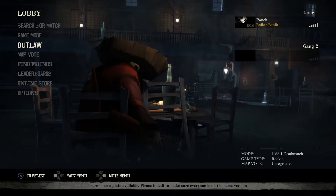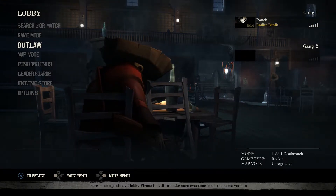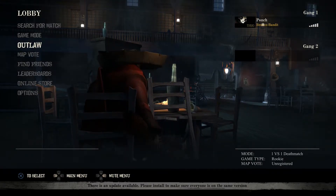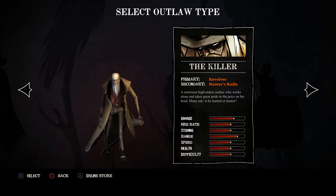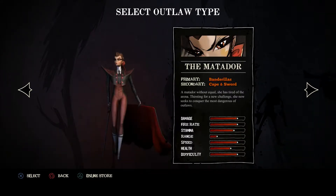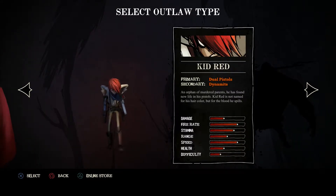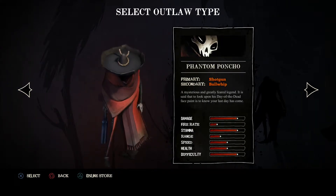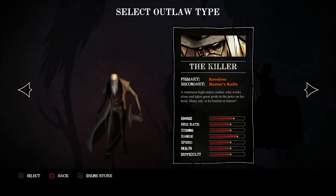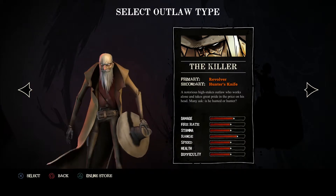So right here this is the main menu — you're going to see a lot of this throughout the game. There are five different outlaws or characters that you can play. I'm going to cycle through them. There's Kid Red, The Deserter, my favorite Phantom Poncho, The Killer, and I think that's all five.